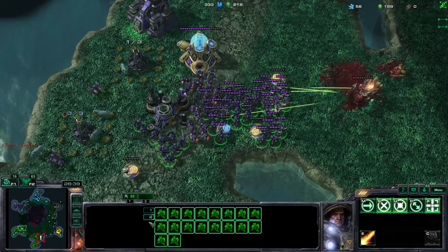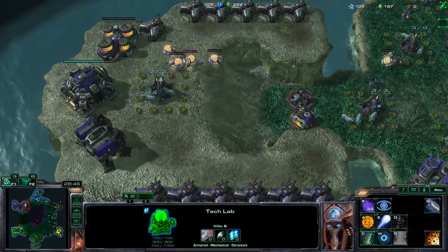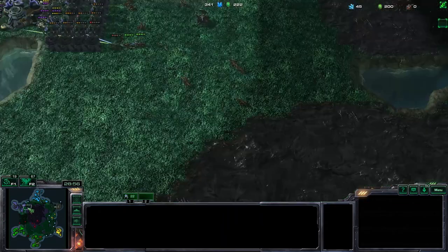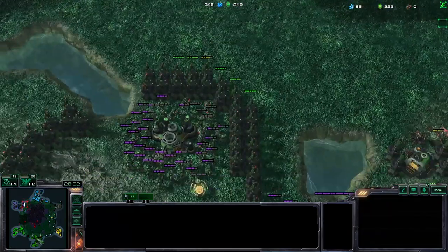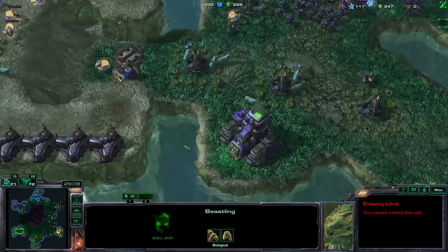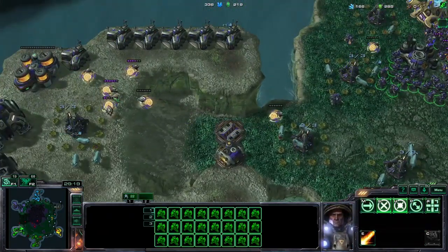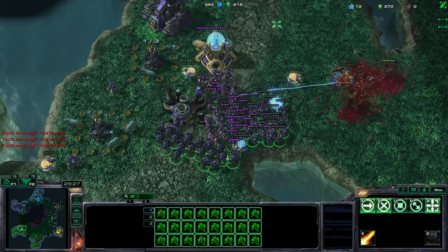We would need about 80 marines to get both hives. Get as many batteries as you can and more marines. Primal roaches are not a problem - we can still handle them. I've been focused for most of the game and I'm still doing pretty well, just holding on to one gas and then pushing into the other two gases when I can.